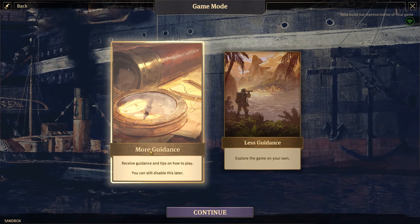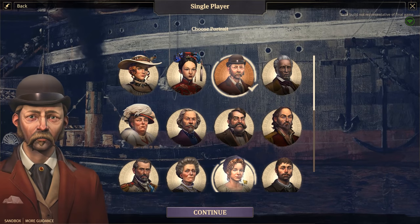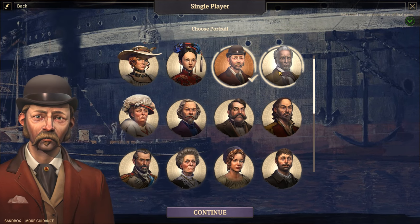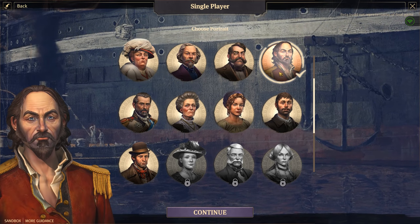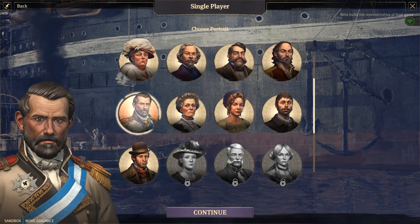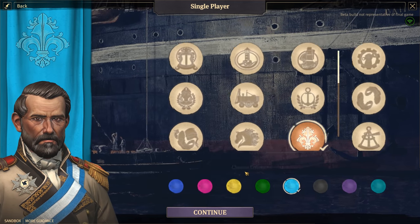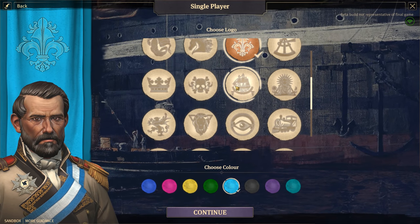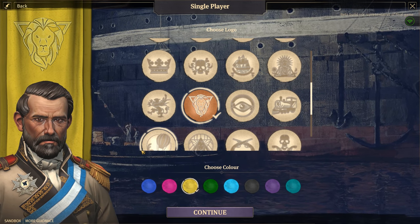We're going to go for more guidance because I honestly have no clue what I'm doing. We now get to choose a portrait and I've got to go for whoever's got the best beard - very imperial. Oh, we get to choose a logo as well. The one with a lion - yes! The golden lion trading company is born.